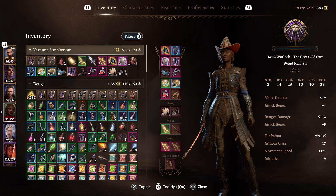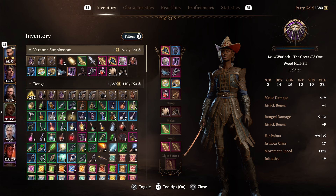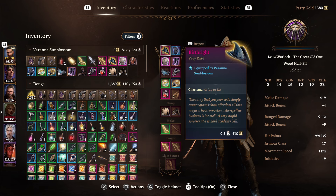When it comes to items, it would be easy to just say put on the Helldusk Armor - best armor in the game - and then don't get hit. But you're probably going to have a fighter or a paladin in your party that can really benefit from having that armor more. So here is my personal preferred setup. We start with Birthright for plus 2 to Charisma, bringing it up to 22.